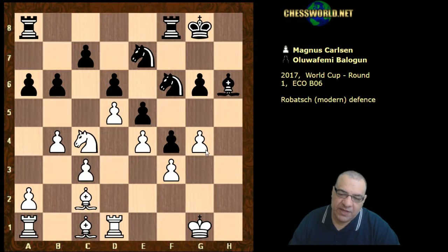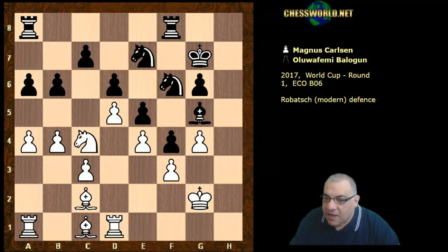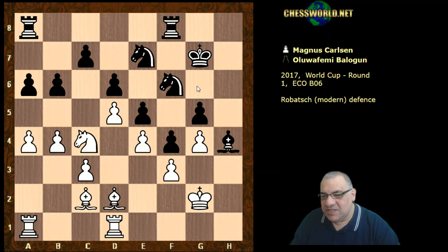It reminds me of the Shirov plan against the King's Indian which is an early g4. So bishop g5, king g2, king g7 — both sides share that h-file. A4, bishop h4, bishop d2, g5 — as if maybe Ng6 and the knight coming later to h4 is dangerous. You can imagine bishop g3 and Ngh4.